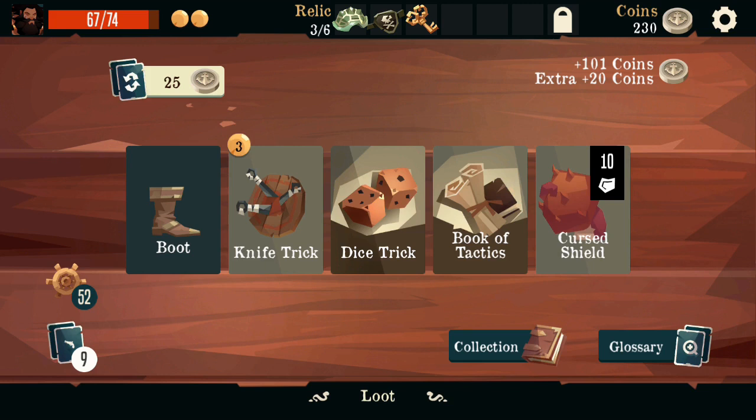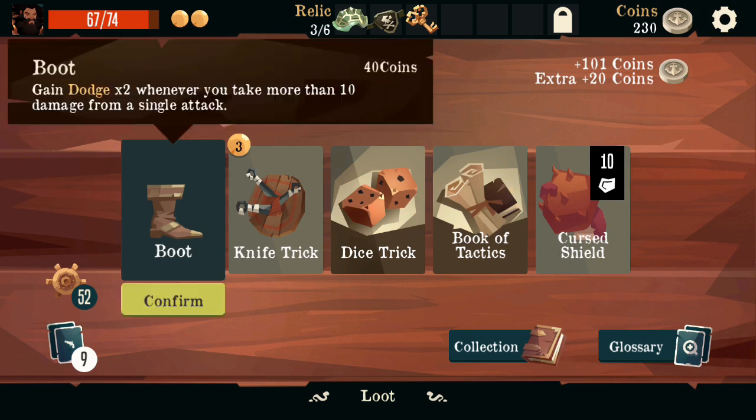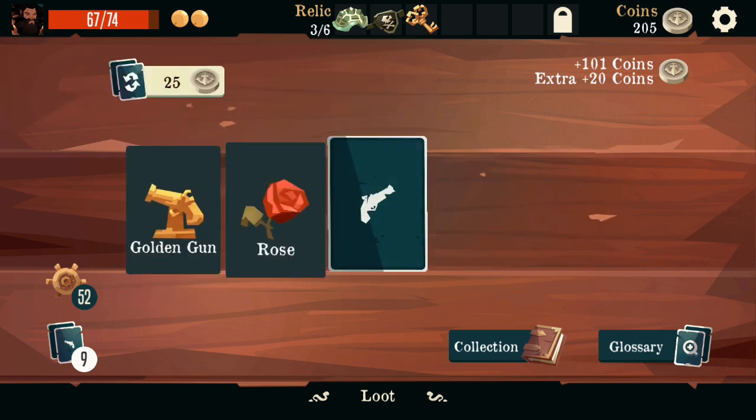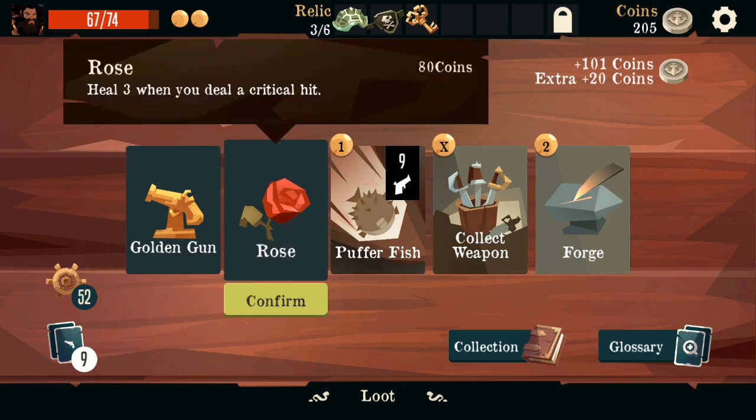Curse Shield is a really great card, but we'll probably find it later. Boot — not super great, you don't take 10 damage attacks that often. We can get something better from this.